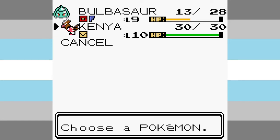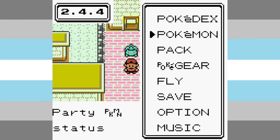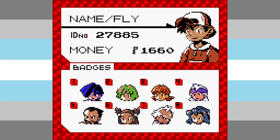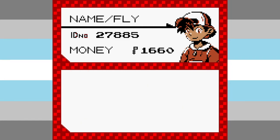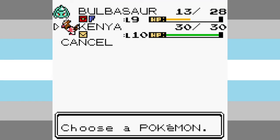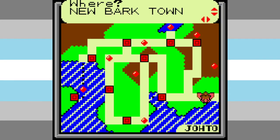Did you see we have Kenya? Let me show you that I have zero badges — I have no badges at all. Zero badges. If I go and I use Kenya, I can actually fly.